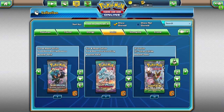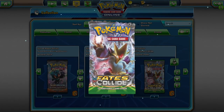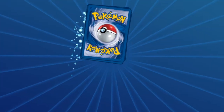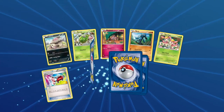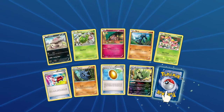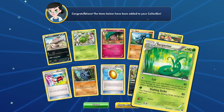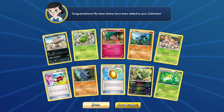Last but not least, for your Fates Collide pack you will have access to: Vullaby, Burmy, Snubbull, Riolu, Deerling, Pupitar, Tyranitar, and a Serperior. That's some good pulls for your last pack right there.